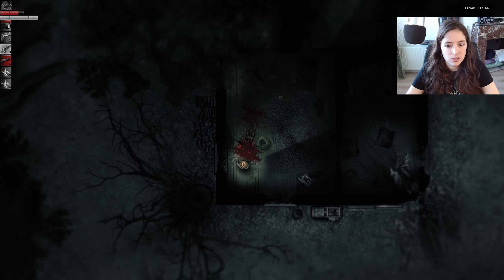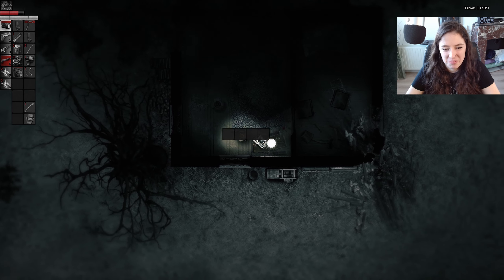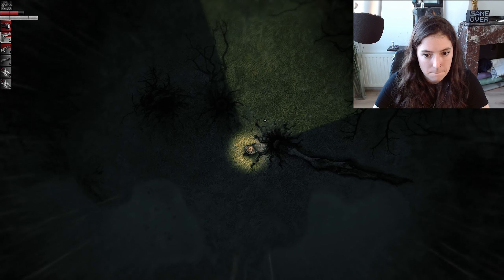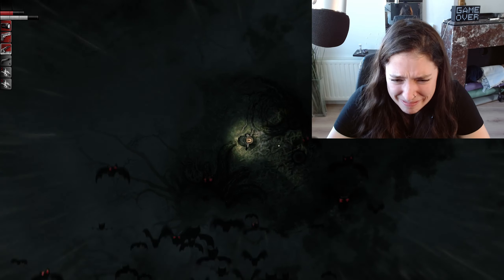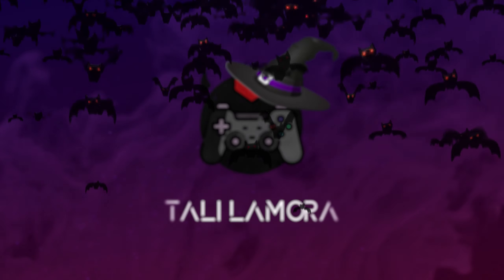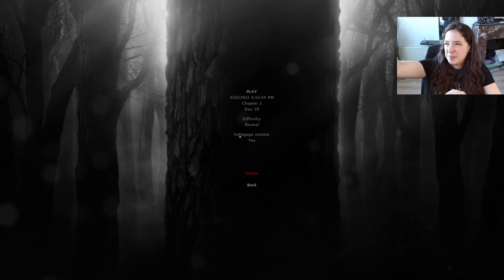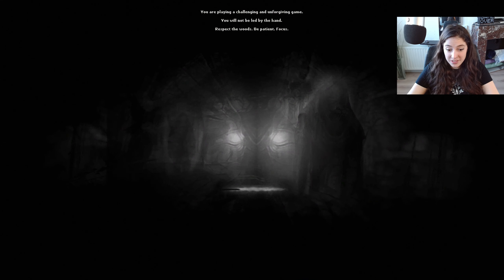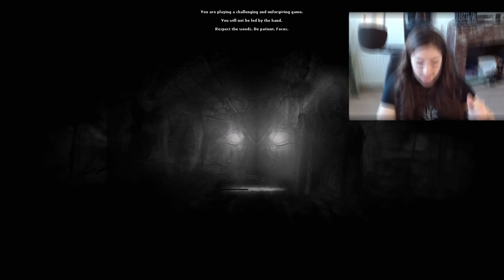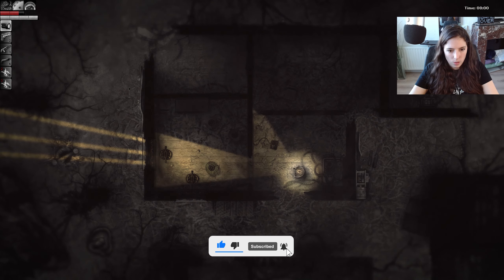It died, oh thank fuck. All right, that went pretty good. Welcome back to Darkwood - it is day 29. We found the compressor parts and fixed it. Now I just need an oxygen tank, fill it up, and then I think we can move on to the forest and burn this whole fireplace down.